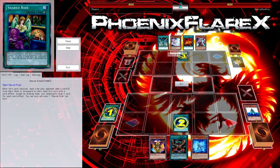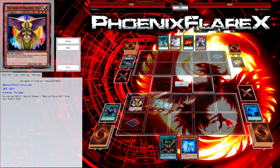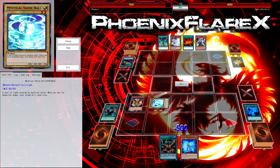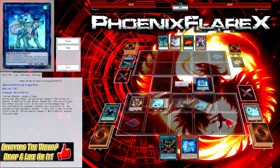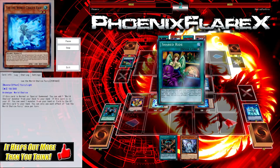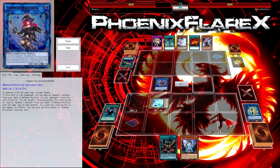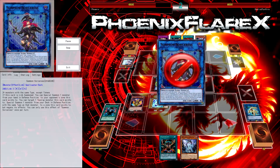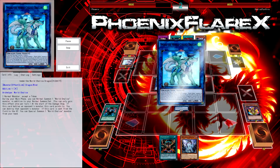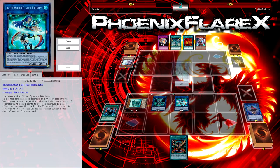Next game, he decided to go first after siding, because he's siding in cards that could be useful going first against me — like Typhoon for the Brilliant Fusion, Shared Ride so he draws cards, and some actual traps like Solemn Strikes. But he just bricks. His deck is built to go second off the die roll, so there's not that many cards he has to side out for cards he brings in going first. He still has a lot of hand traps in his deck — I think the only hand traps he sided out were the Gammas, because going first in an ideal world you'd have a Shizuku or Kagari on your field when you pass turn.